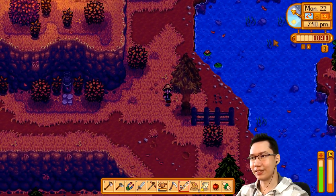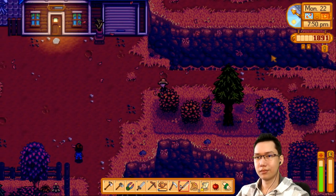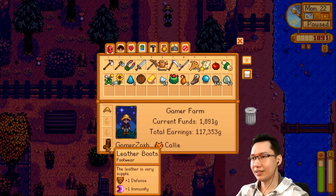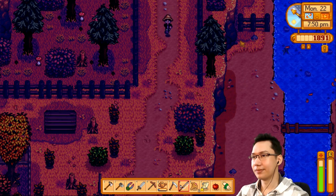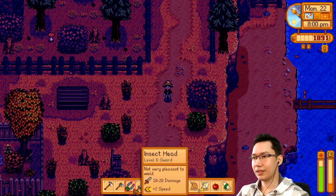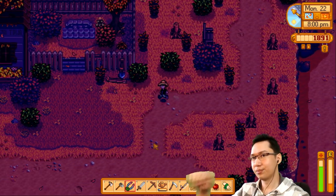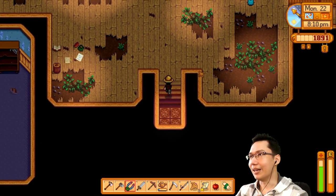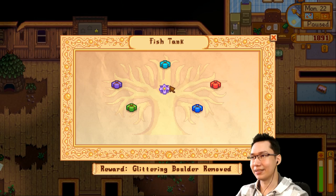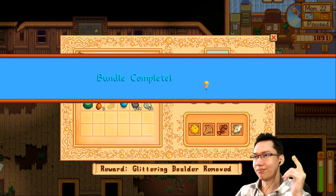Now let's drop by the community center — we actually have some things to put in. I should have checked my TV; if it was a lucky day it's okay, I got to level 50. The tundra boots are plus 2 defense — actually better. Ghost fish — we just needed to fish with bait. Specialty fish bundle complete!